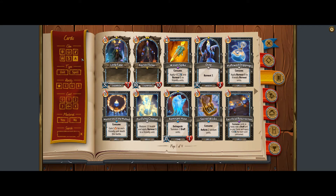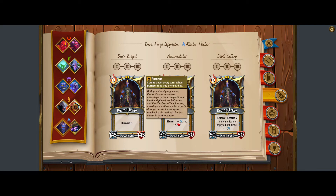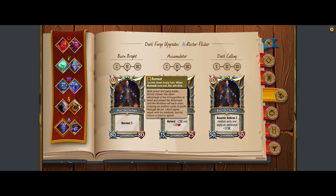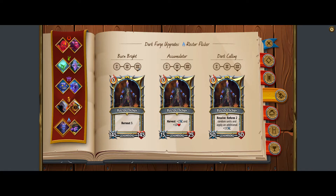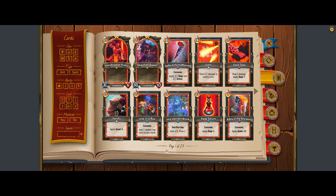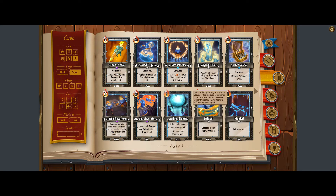The champion we'll be using is the burn bright version of Rector Flicker. I'm not sure if the accumulator would have enough scaling to keep up — I think you pretty much want to go full burnout, but I haven't experimented with that. The key cards are both melting cards, so the secondary clan doesn't matter. They are Crushing Demise, which is an uncommon card, and Molded, which is a common card.